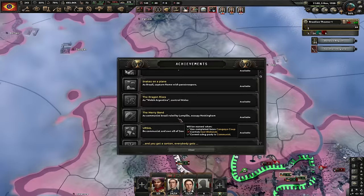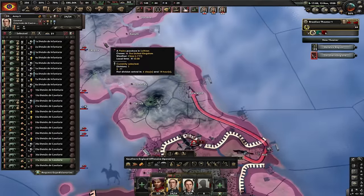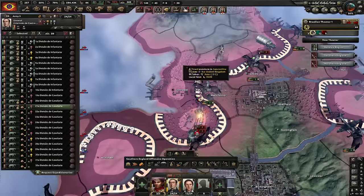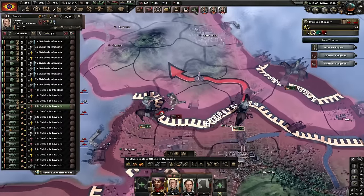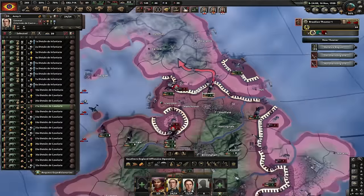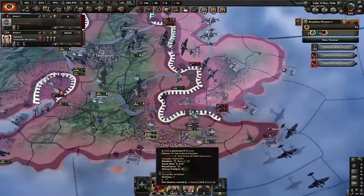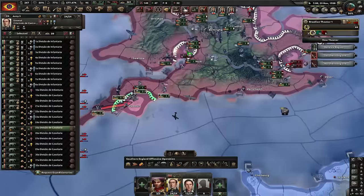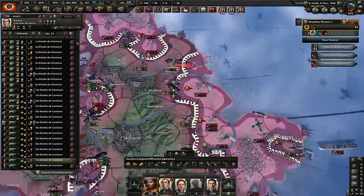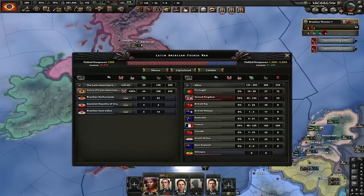It's time to start microing inside the UK. If you grab control of Nottingham and if we have this guy as our leader — which we do — we'll get the Merry Band achievement. Studies have shown if we push far enough north they'll just capitulate. Liverpool is up for grabs. They just gave up London. We can also take Plymouth. Let's quickly take Hull and just like that the UK has capitulated.